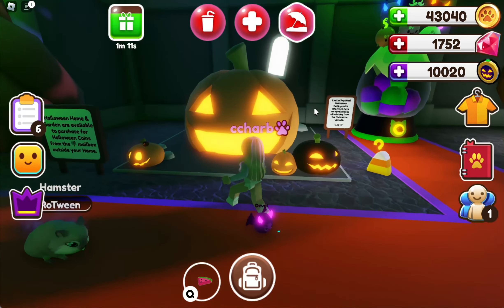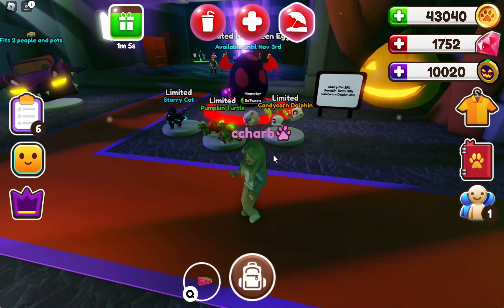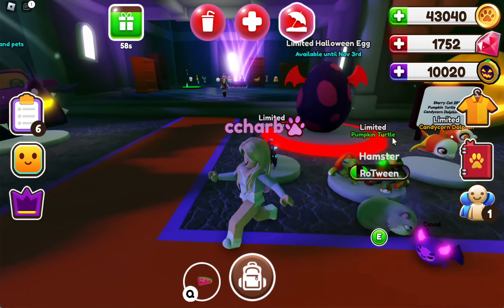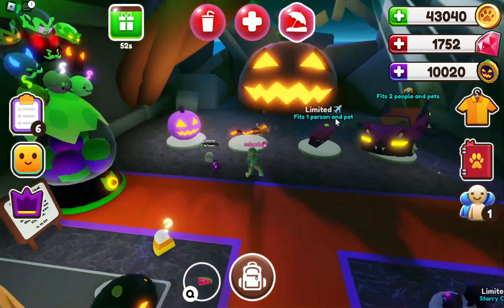Here is the Halloween home — there's a new home and garden that's available only for the Halloween season. And here is the new egg; how much is it? 3,500, so that's pretty good. Here are all the new pets you can get: the starry cat, the pumpkin turtle, and the candy corn dolphin. Here are four of the new cars you can get.